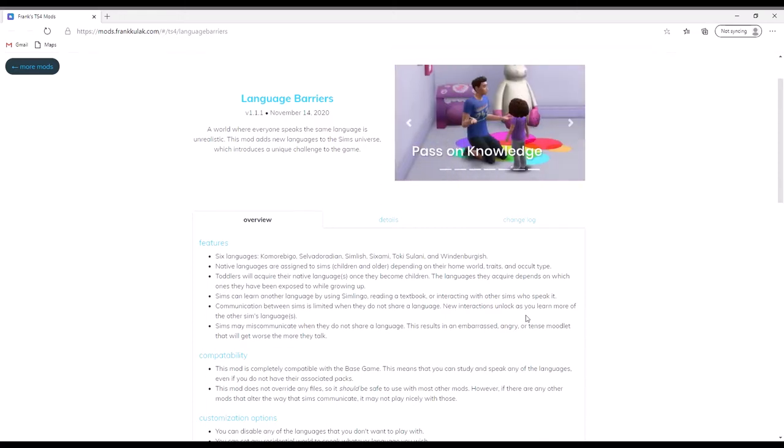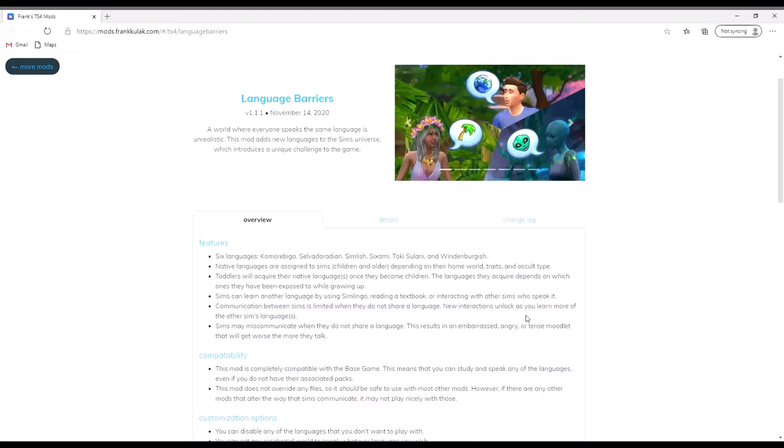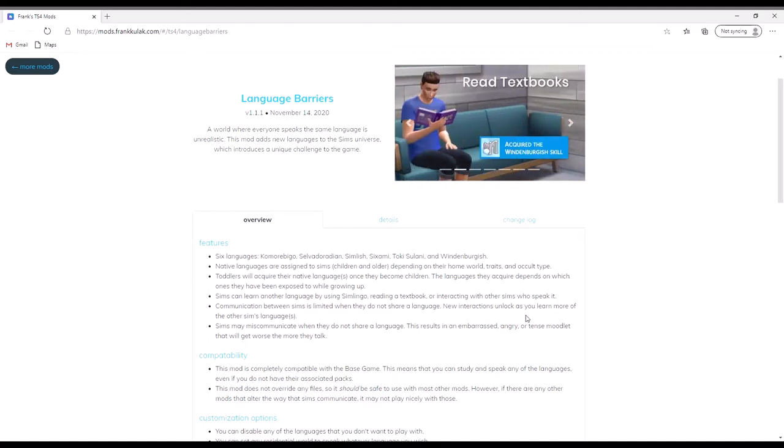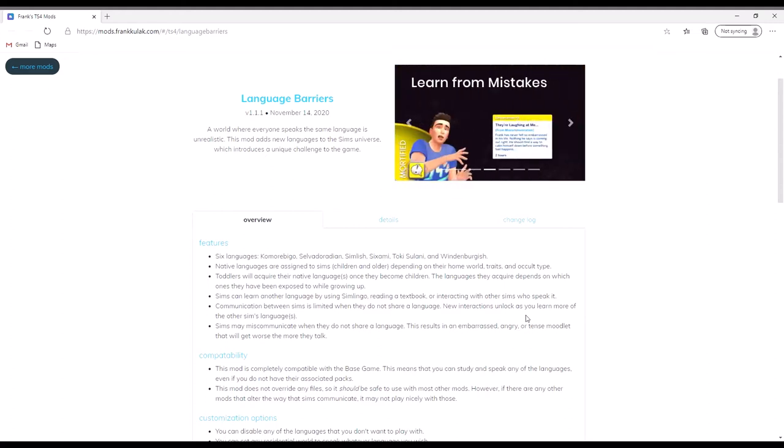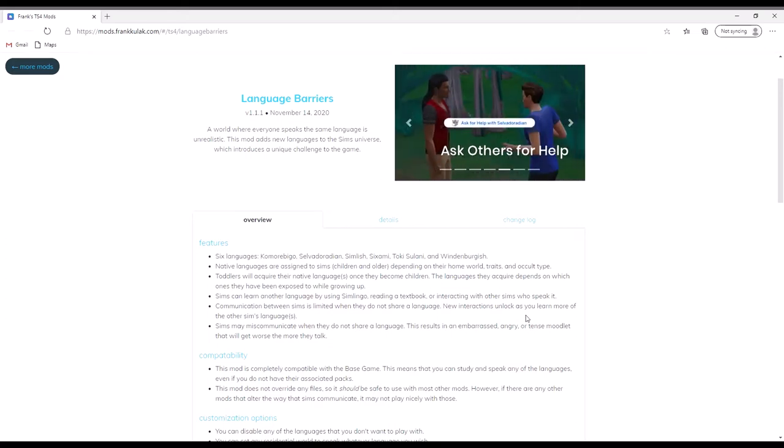If you want to play with a mixed language household, you could have different languages in the house and your child could be bilingual, which is really cool. They can learn other languages by using SimLingo — which is supposed to be like Duolingo — and by reading a book or interacting with other Sims that speak the language.